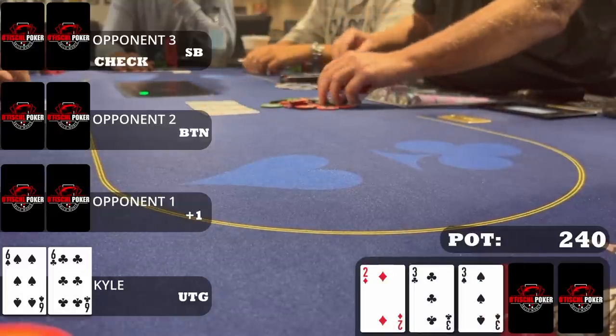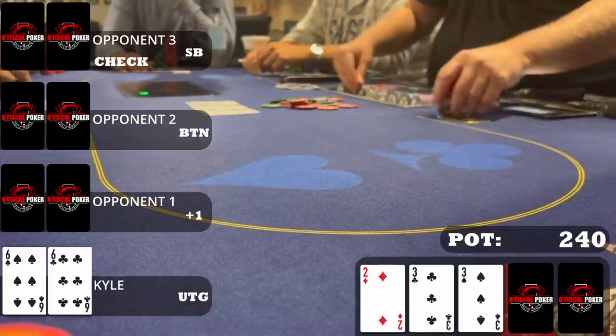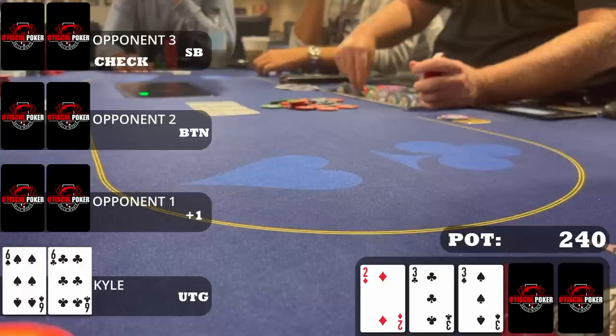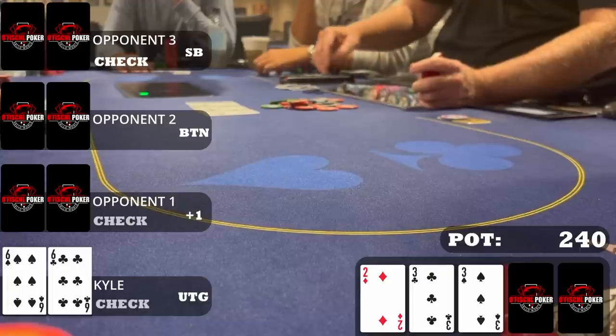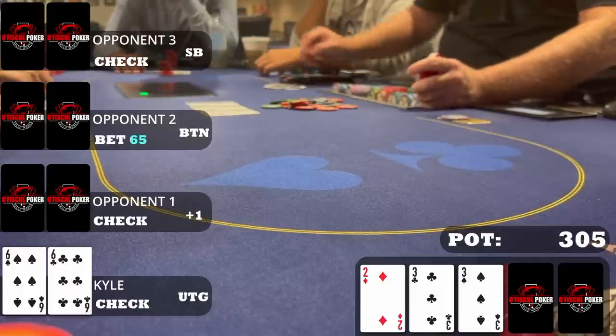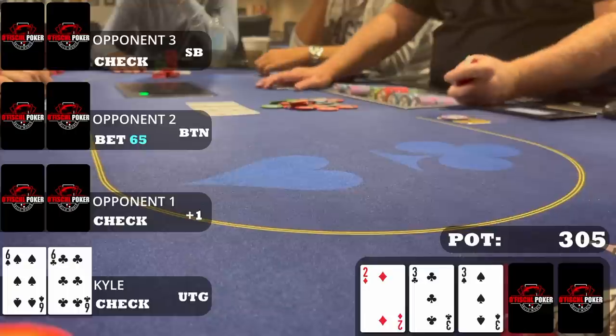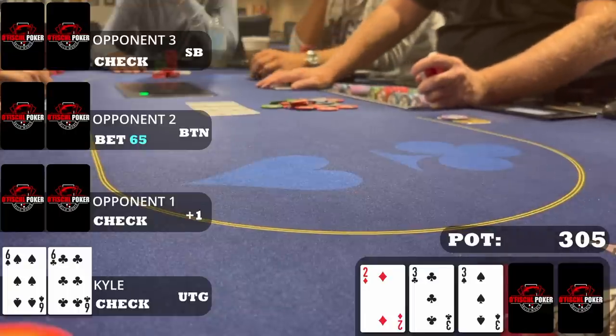When the small blind checks to me I briefly consider leading — it's hard to have an over-pair with sixes. When you have a very strong hand and every other opponent really should never have a three in range — where I can have ace-three some of the time, ace-four, pocket deuces — I believe I actually have the strongest range on this board. But I'm going to proceed with a check-call. When it checks back to the button, he bets 65. I'm probably going to call this one down, as I expect this opponent to have a lot of ace-king, ace-queen, ace-jack hands — which is a pretty good board for sixes.